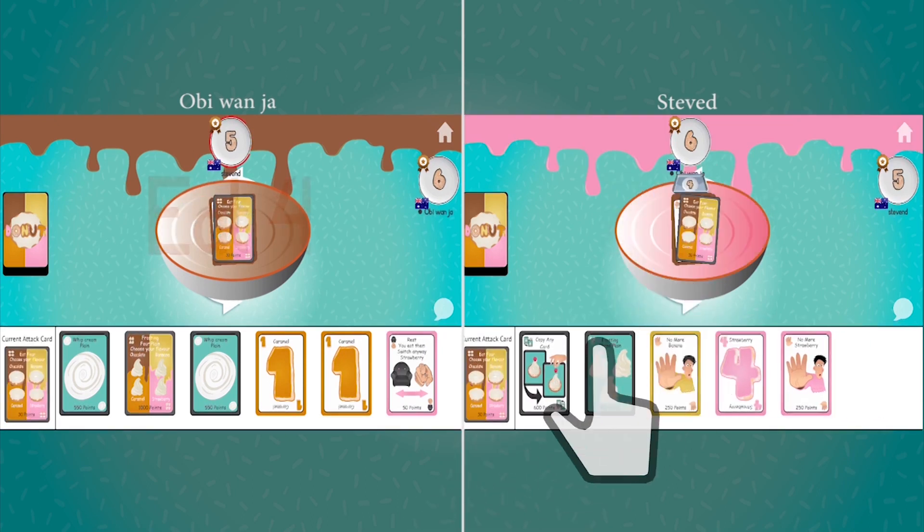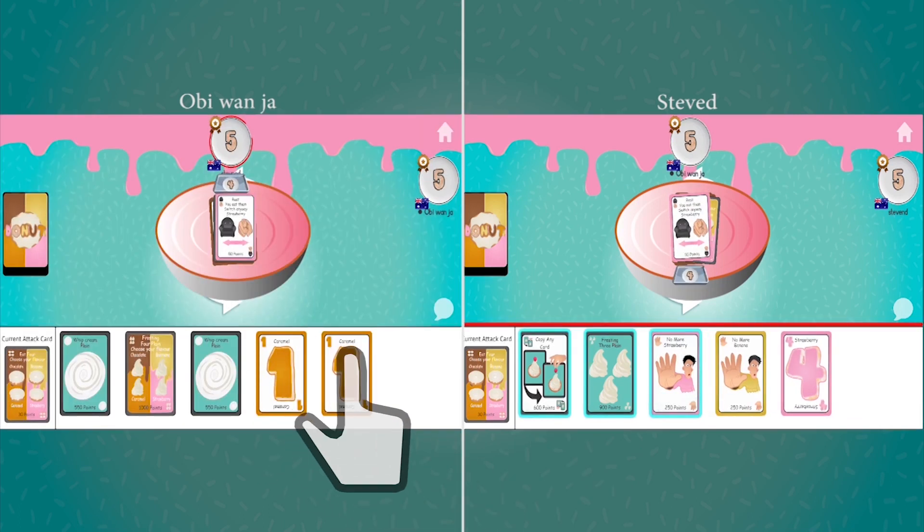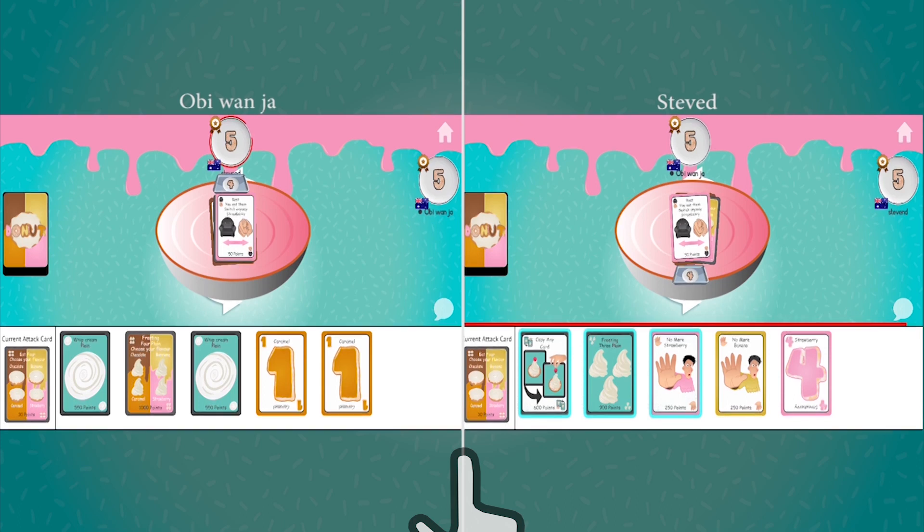Steven D selects a Choose Your Flavor Eat Four, then changes the flavor to strawberry and sends Obi-Wan four tasty donuts. Obi-Wan doesn't change direction and sends the four back to Steven D with a Strawberry Rest. You eat them.